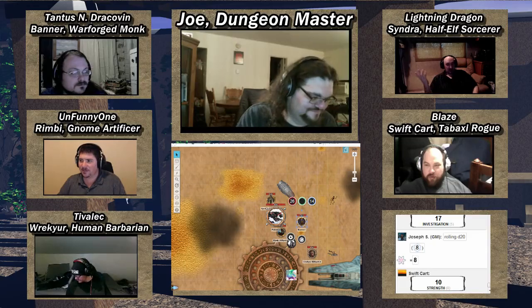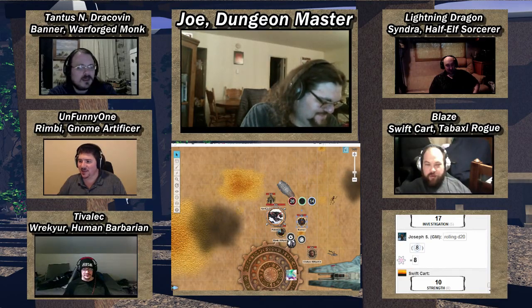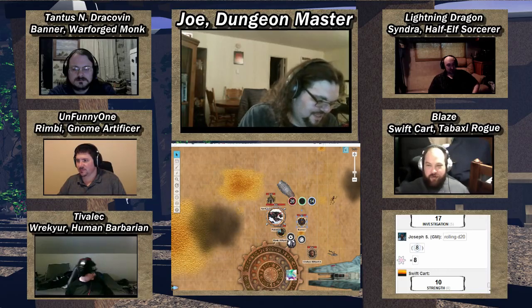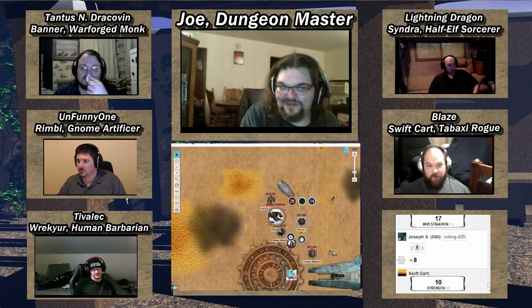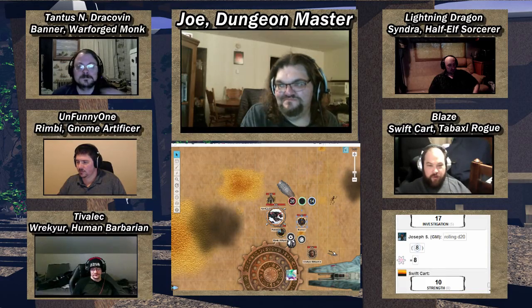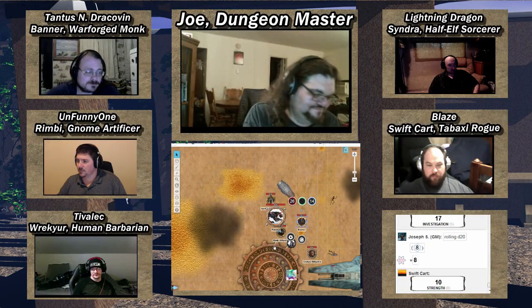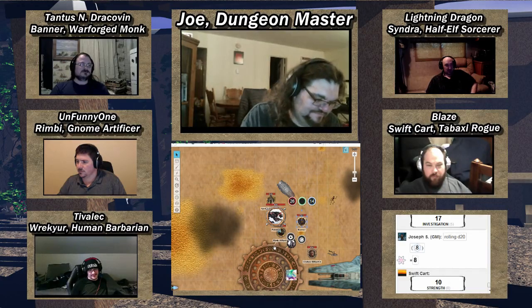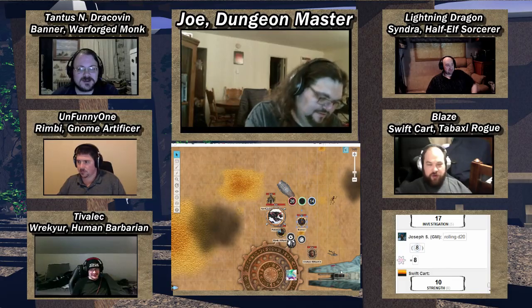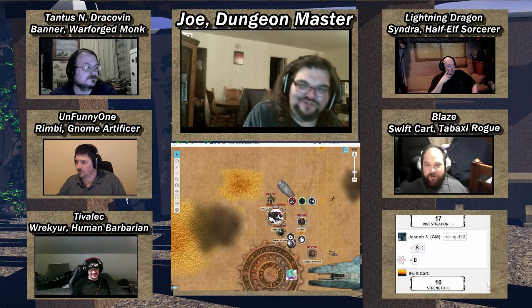Cindra can only fly one person at a time, so she flies Banner down. Looking in, you can see a metal room that looks somewhat similar to the construction of the bunker, though it's not a huge circumference so you don't get a lot of the room. I'll pull out my sword — Cindra, can you make this glow with light? It's about 20 feet down.